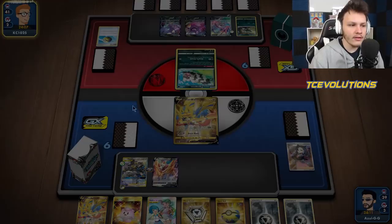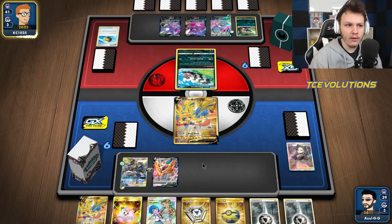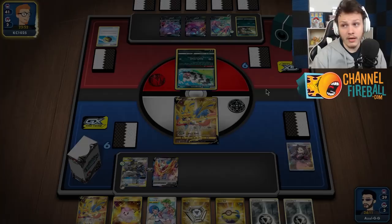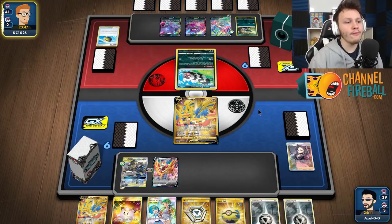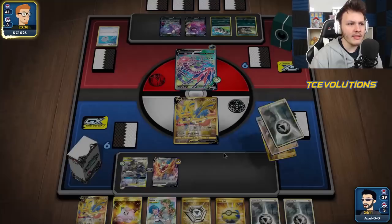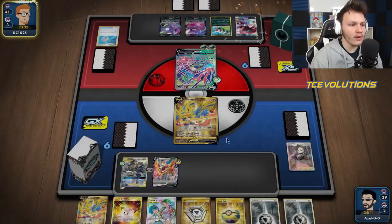We'll be able to go into Full Metal Wall if they take this knockout on the Zacian, then into double Zamazenta. We have a Doll and Mallow Lana to work with. I don't want to put another Zacian down because that allows our opponent to knock out Zacian, knock out Lucario Melmetal, then knock out Zacian again without ever going through a Zamazenta - especially if they play four Boss's Orders.